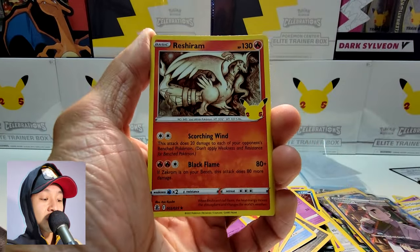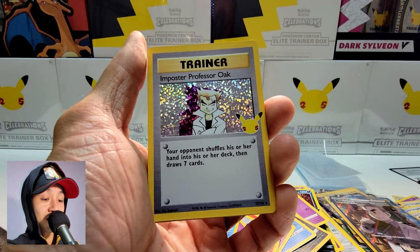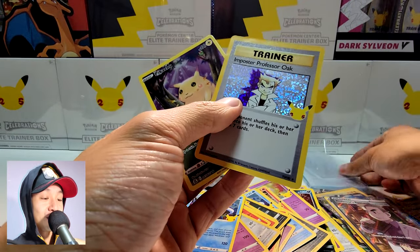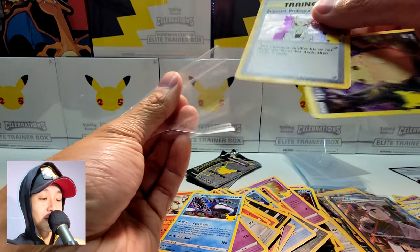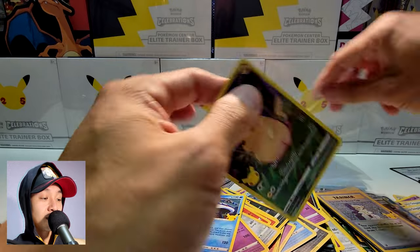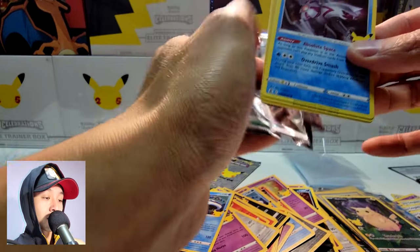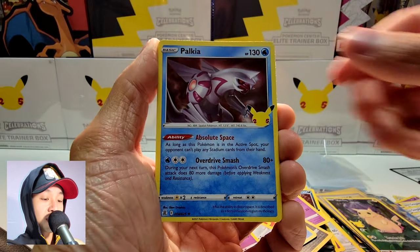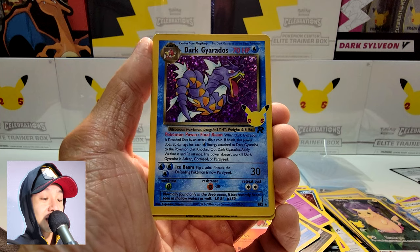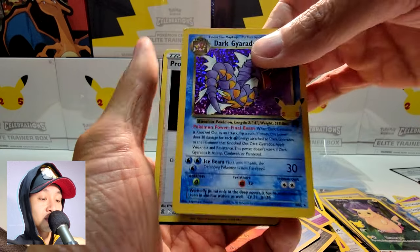Reshiram, Kyogre, Imposter Professor Oak — yes, one of my chase cards — and another Pikachu. I think I'm just missing two more trainers: Rocket's Admin and one other I can't recall right now. Next: Palkia, Ho-Oh, Dark Gyarados — I didn't even know this was in here — and Professor's Research.